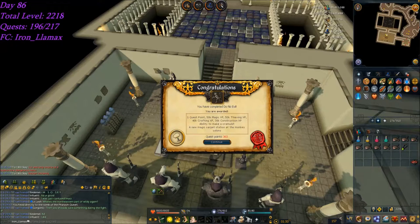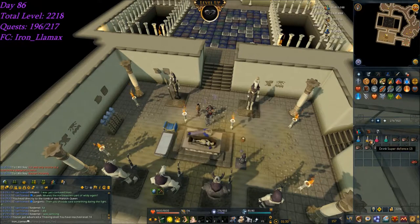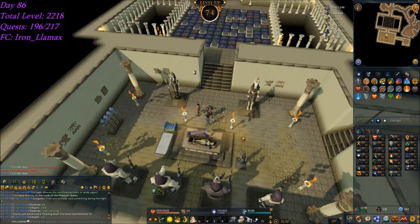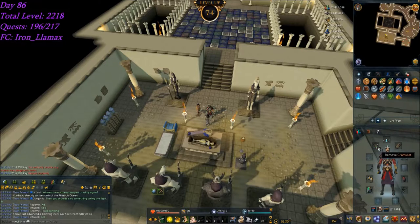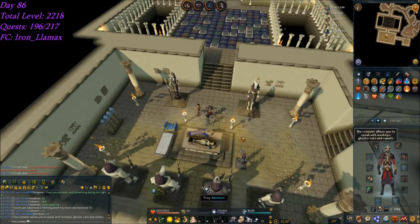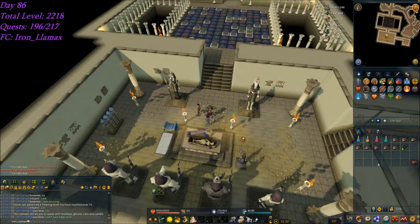And finally, the end of probably one of the most annoying quests I've experienced — Do No Evil. Got a thieving level, which is everything I need for Clockwork Syringe. And I have the full Cramulet unlocked now — added everything: the monkeys, ghosts, cats, and camels. That's finally done.